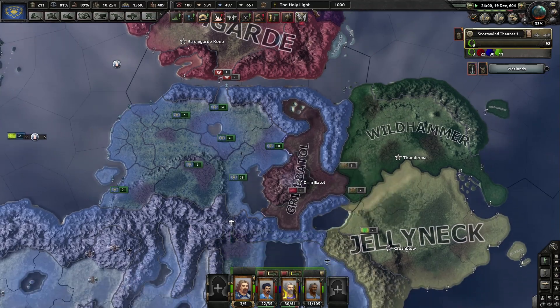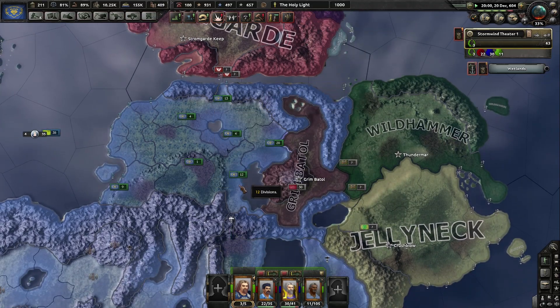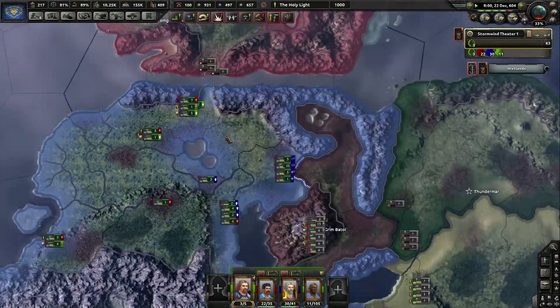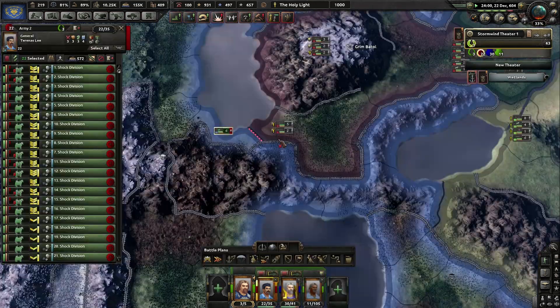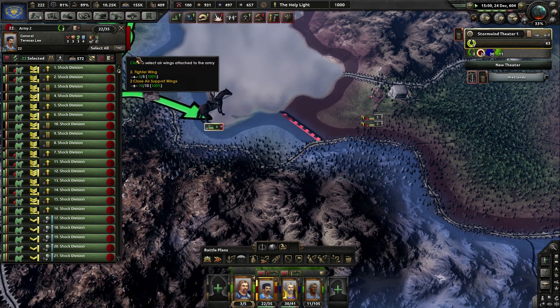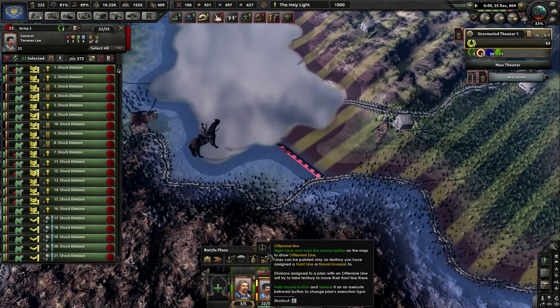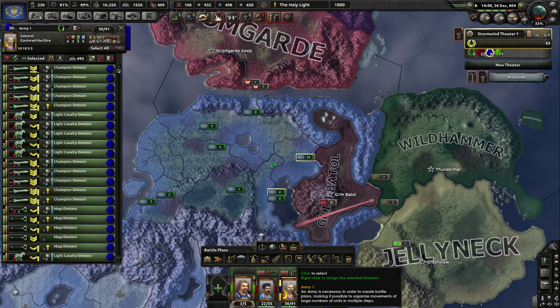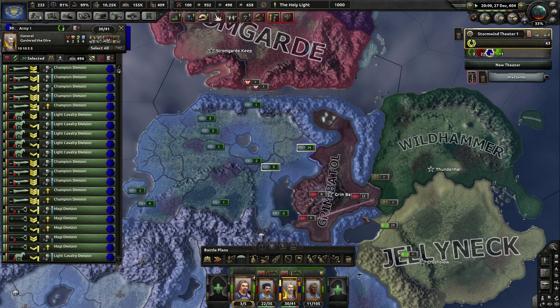If you want a non-aggression pact — no. You don't get one. My troops are forming on your borders for a reason. You get over here, everybody gets in position. You get a push order to go through here and the Blue Army gets a push order to go through here as well.